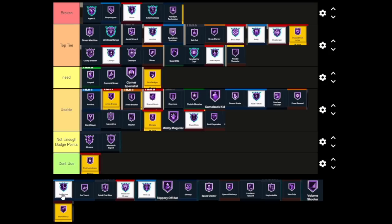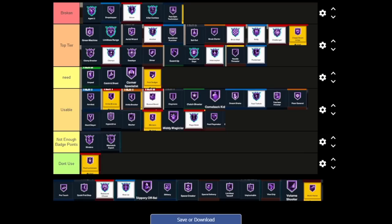Posterizer — this could actually go Broken because of driving dunk. The higher the driving dunk, the harder it is to block. You could have a 99 block going against a 99 driving dunk and it'll really be tough to block those people. The only thing is Posterizer takes a lot more skill this year because of the dunk meter and all the different dunk types — flashy one-hand, flashy two-hand, rim hangs. It's really tough to block those. Posterizer isn't just for contact dunks though — it's also for dunking in traffic. I'm putting it Top Tier, but I can see people saying Broken.